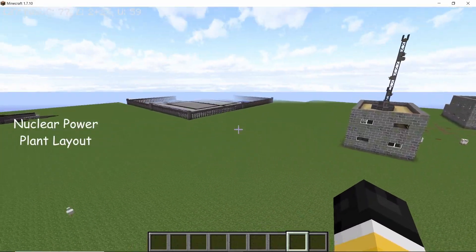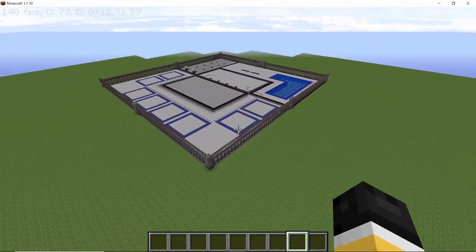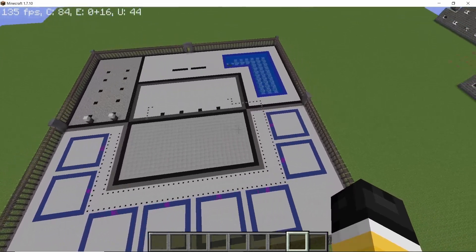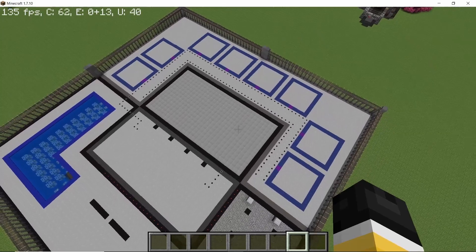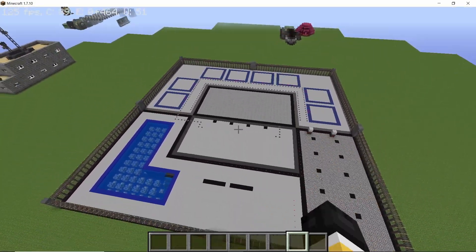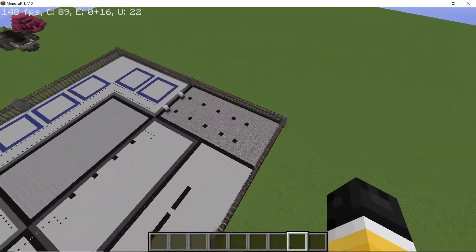Now let's take a look at the layout of the nuclear power plant. This is a 4x4 chunk area and I have marked out all of the spaces for the different components: the nuclear reactor, turbines, cooling towers, the substation, and the spent fuel pool.